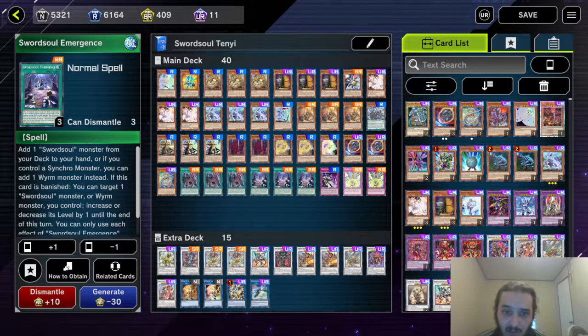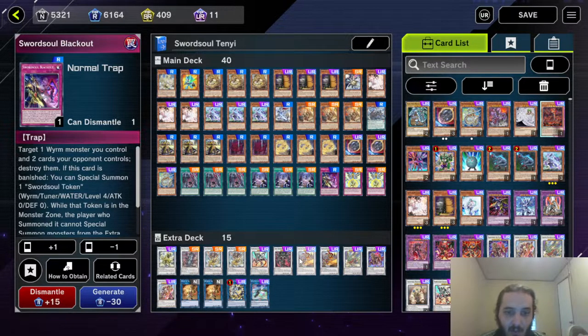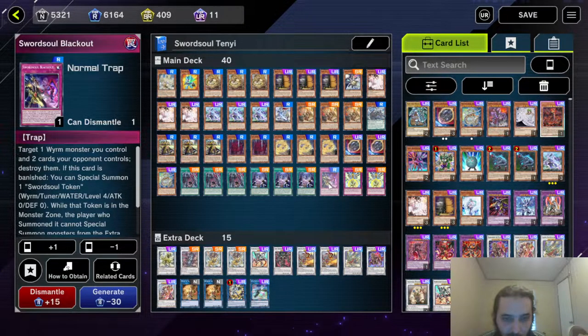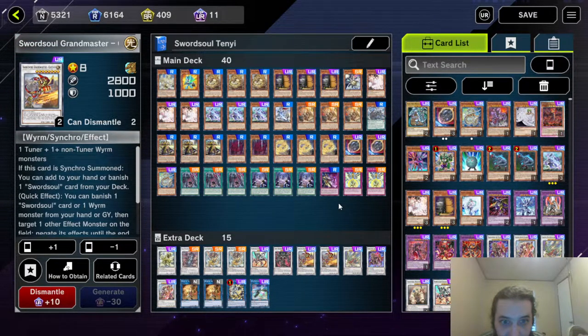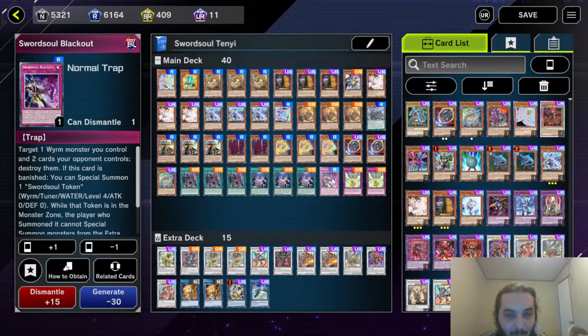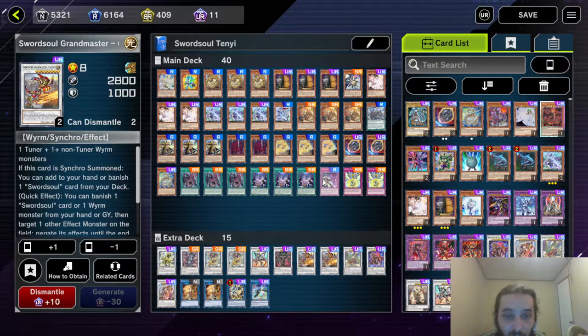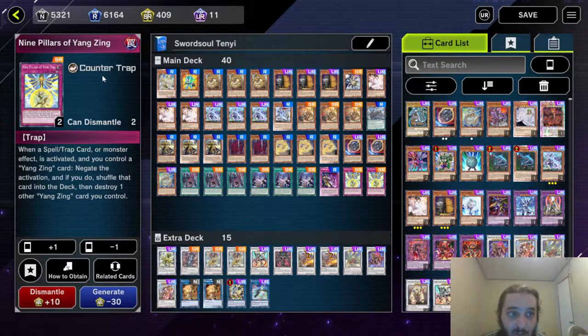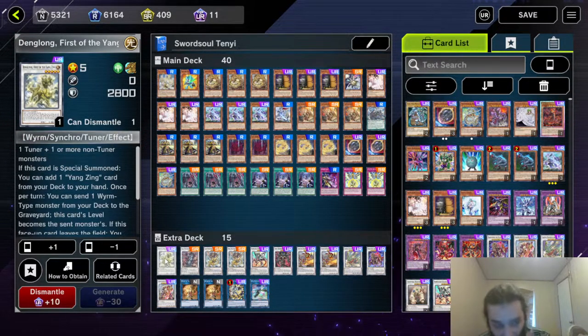And three Swordsoul Emergence. One Blackout is mandatory — if you ever need to, like if you've got Skill Drain but you can still summon a Grandmaster, you find a way to search it. Nine Brothers of the Yang Zing — you need two of them. That's it for the main deck. Don't go over 40 cards. It's an FTK — well, an OTK deck — with four Omni-Negates. You just want to make your Omni-Negate board.